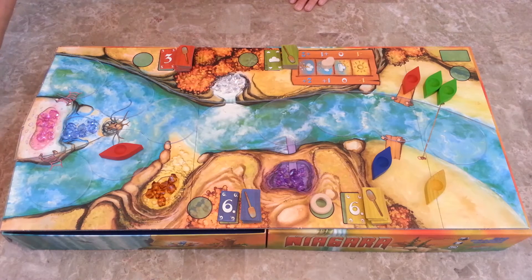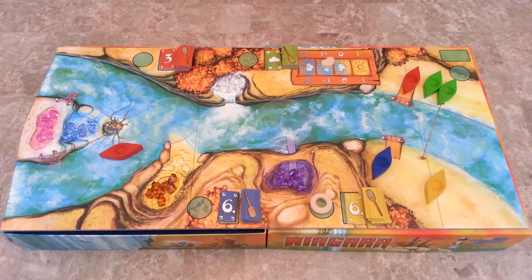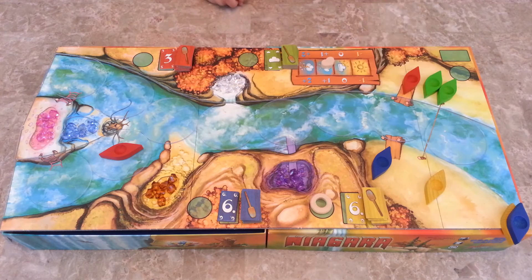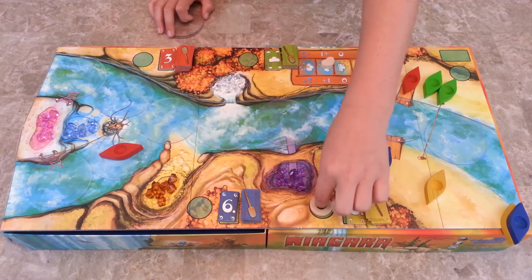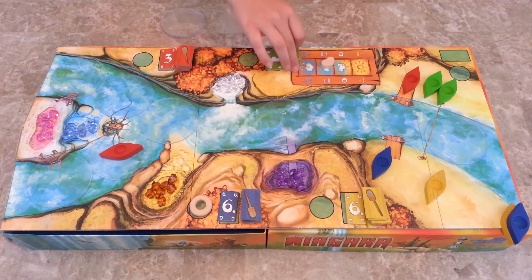Two of our brave explorers just went over the waterfall. So they lose their canoes and they have to buy them back — you spend one gem to get it back. However, neither of them have gems, so these canoes are lost and they have to buy them back using their gems. The river has moved and that phase is over. Now phase four is giving up the life preserver and it moves clockwise. Now everybody picks up their remaining paddle cards.